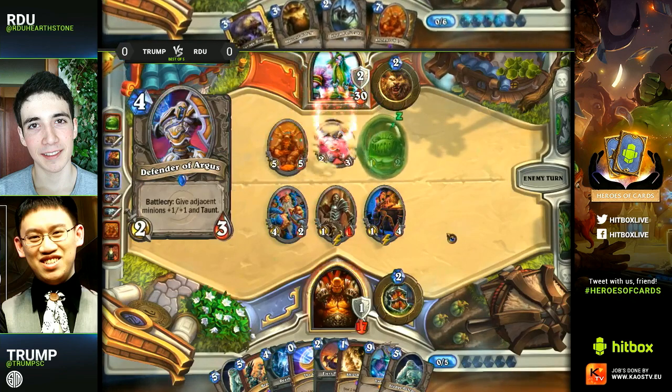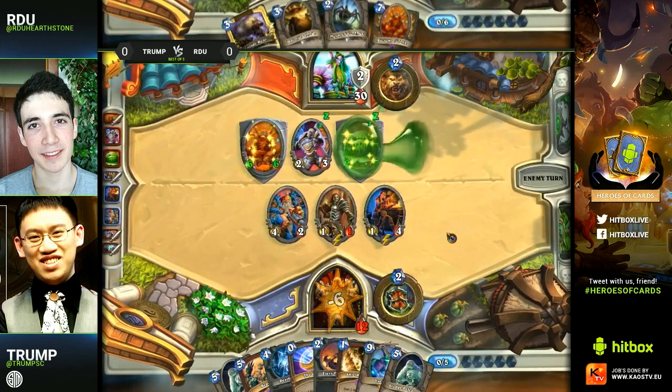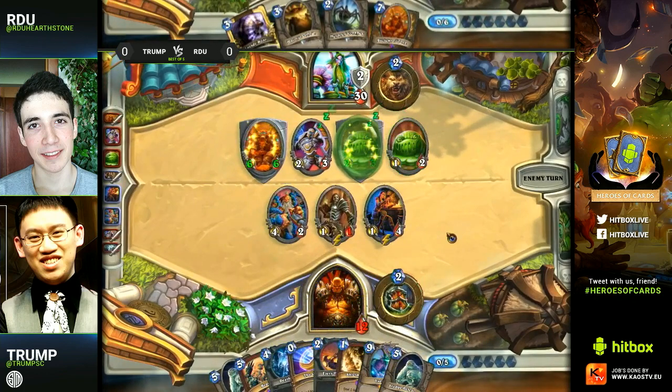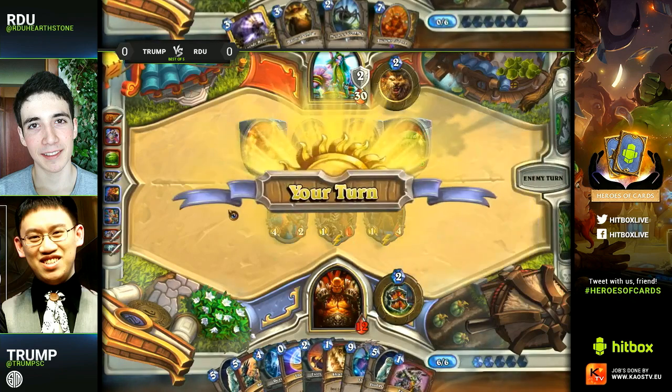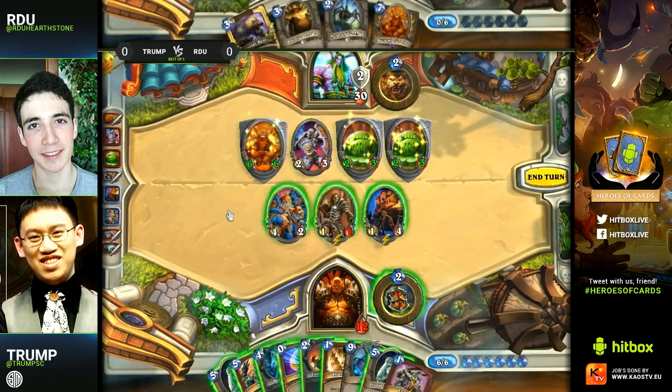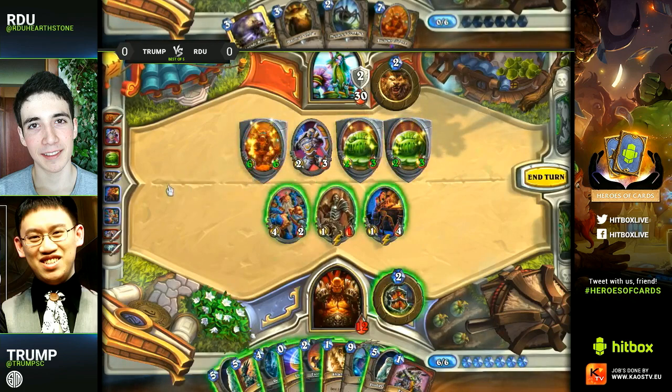This is going to be really bad — it's going to duplicate itself into another two-three with taunt. But he does have Brawl, and he does also have a lot of minions himself on the board. Oh, an Execute — that's really, really good here. Execute will give him the ability to trade with the six-six, take that out of the field, and also give him another card with Acolyte. Anytime you can get that many cards with Acolyte it's pretty worthwhile, especially as a Warrior.